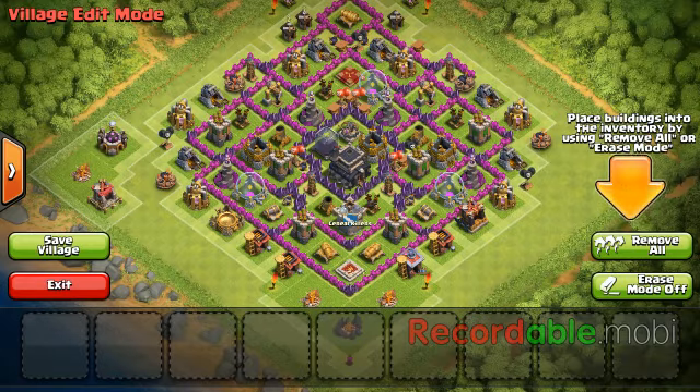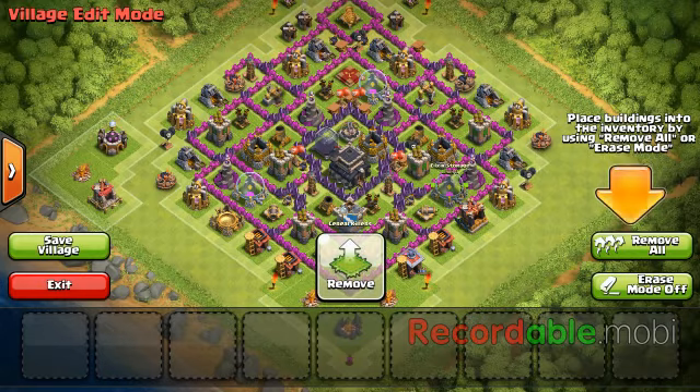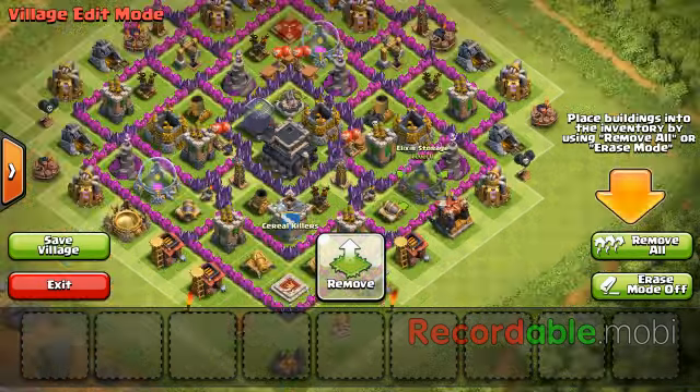If you're farming gold, keep your gold in the middle. Go for bases that have a lot of gold in their gold mines or storages, if the storages are near what you can get to with the amount of troops you have. If you're farming Elixir, keep it inside as well. Everything is interchangeable because everything is about a 3x3 tile size.